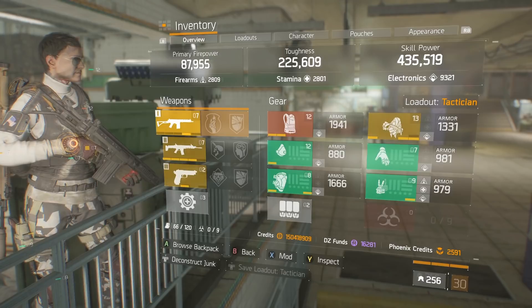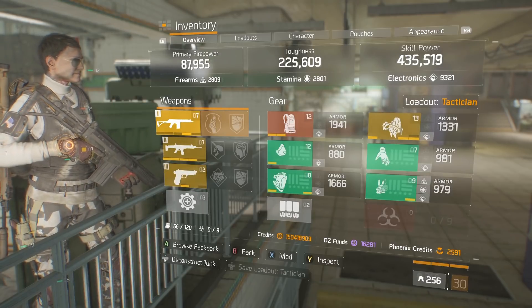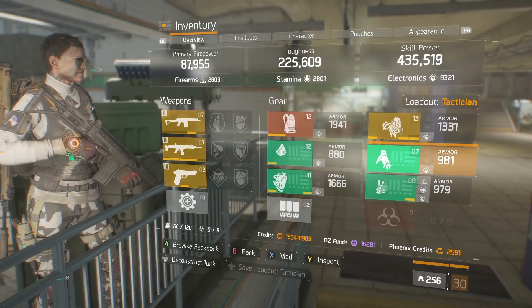This build is just for that — I don't use it for anything else, just for hunting named guys. It's super quick. Right now it's a four-piece tech. When the classified gear comes out, I'll probably change it to a six-piece.